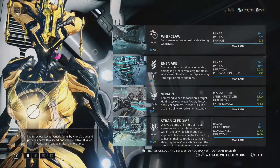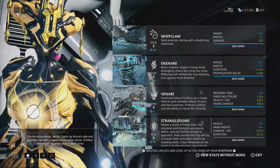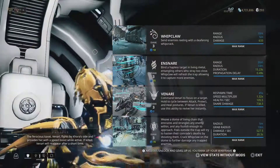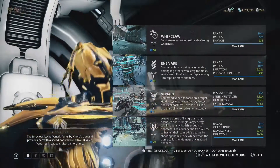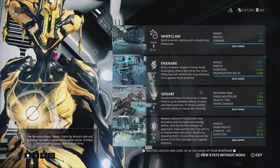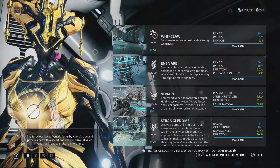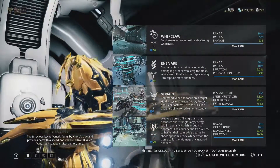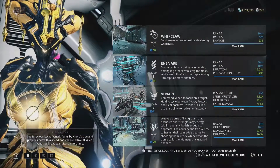Now we're going to talk about the abilities of Khora. The first is her passive, which basically allows her to get Venari to fight with her. When Venari is out and active, it provides a slight speed boost for Khora, and it also revives Venari should Venari be defeated in any way. The first ability for Khora is Whipclaw, which is a quick attack that sends a group of enemies reeling where the reticle is. It also pairs quite well with ability two, which is Ensnare.